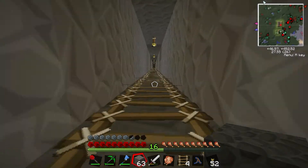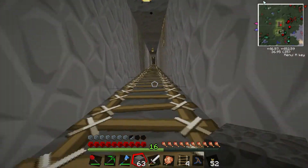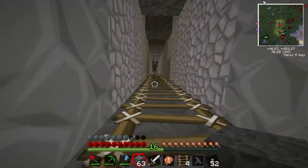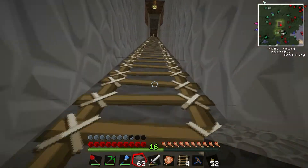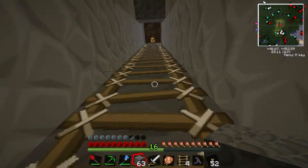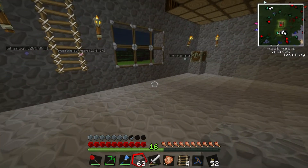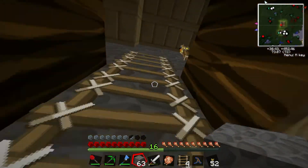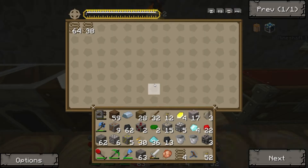I don't think zombies can climb ladders. It'd be interesting if they did. I've never had one climb a ladder before. Seems like they'd lose interest long before they got anywhere. They're not very bright. Keep dropping their brains everywhere. So, let's go back up here. And now we're gonna look at the magic of a condenser.